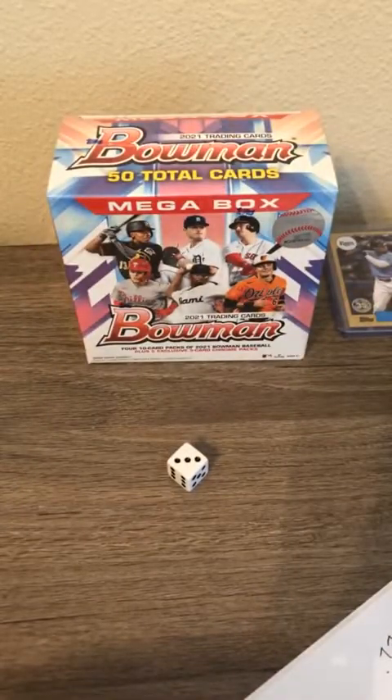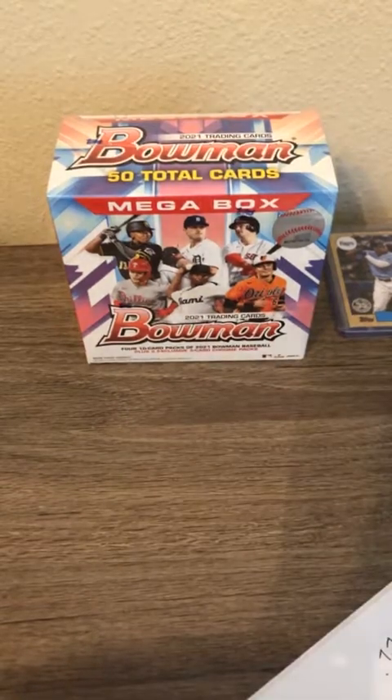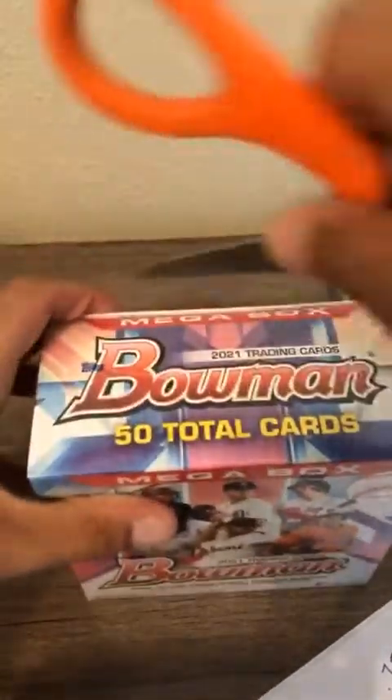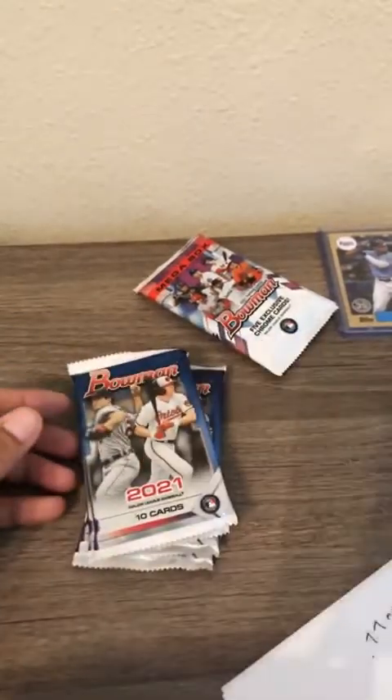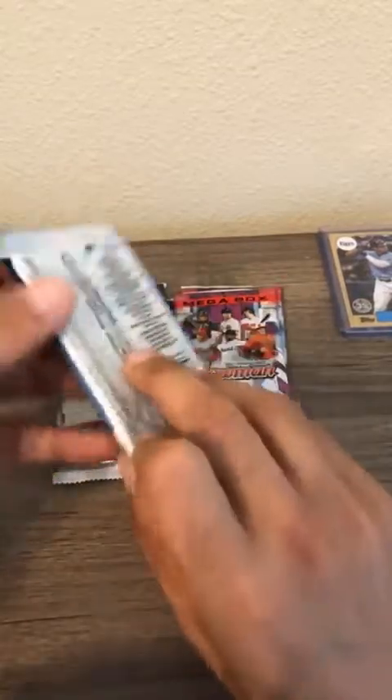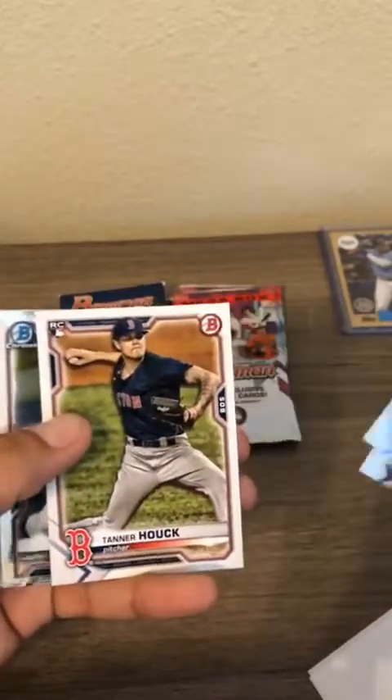Let's make sure nobody wants to get in - we're all good. Let's get to ripping the Bowman box. This will be a much easier rip - only 50 cards with the mojo packs, which is probably why you want the mega box. The cards are all the way at the bottom. We have two mojo packs - those will be the biggest prize - and four regular packs. Let's open the regular packs first, one by one.